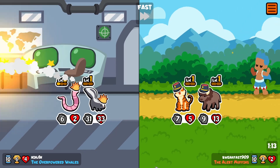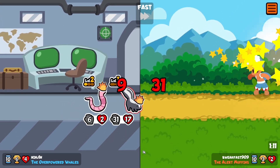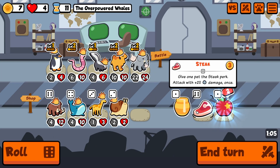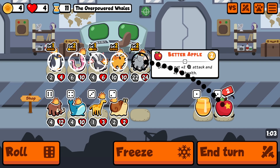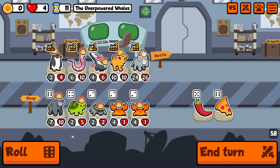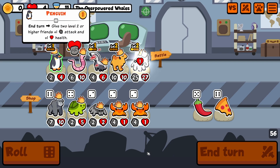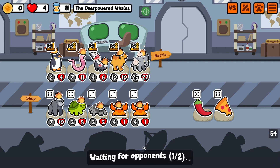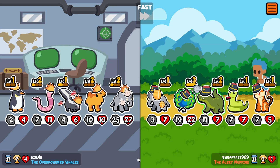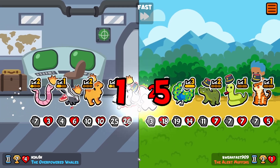I need the melon for my elephant. A level 2 skunk will destroy this guy as well, and we end the turn. Okay, here we go — do we win or do we go for another round? Yep, we will win this 100%.